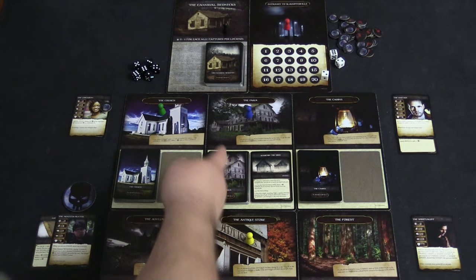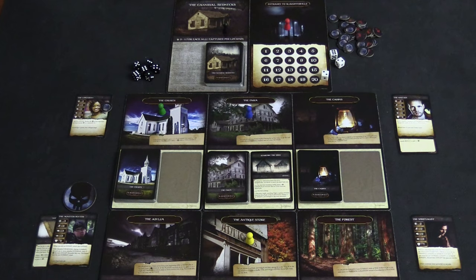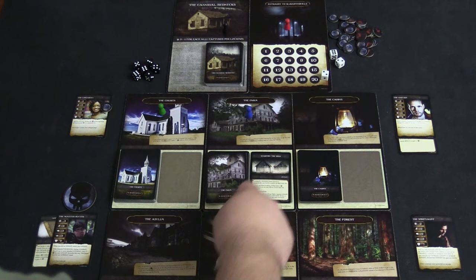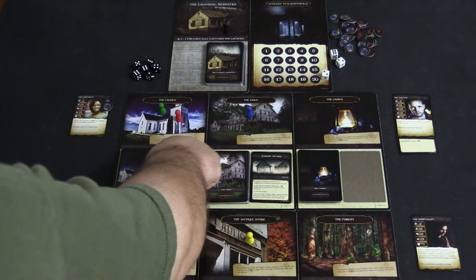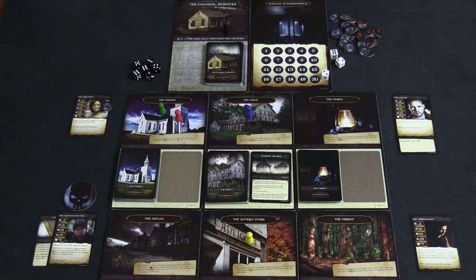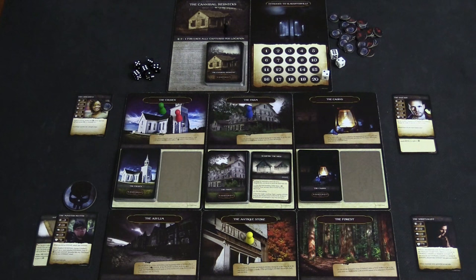During his turn, the bad boy went to the farm and encountered the deck for free because the farm lets a player encounter it once as a free action. That gave him a sickle. He also searched the shed but found nothing, rolling a 4. Now the spiritualist goes to the church because she gets plus one on all attributes while there, and the villain suffers minus one combat at the church — so if the cannibal rednecks ever come here, they'll be at minus one to combat. She spends one action to move and one action to encounter the church.